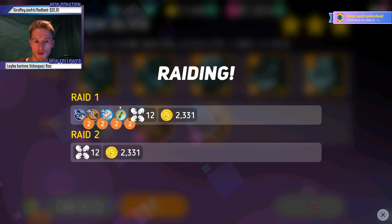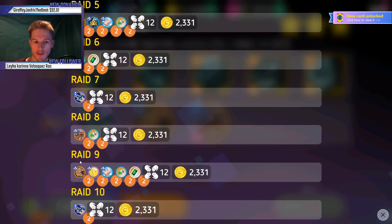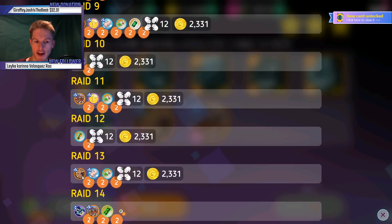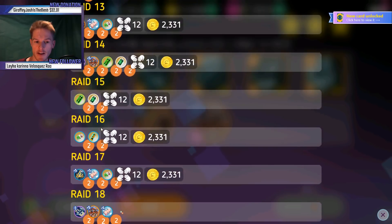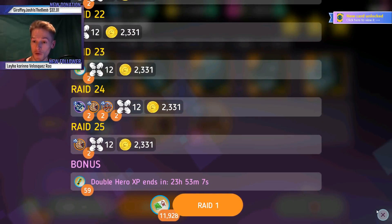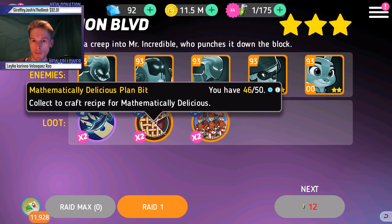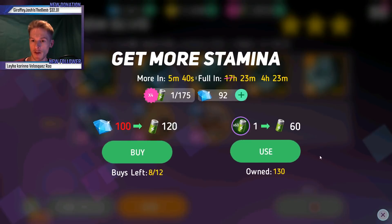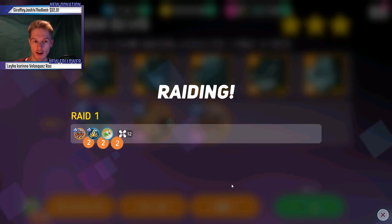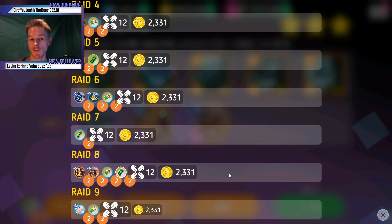I need 25 more, so let me do another raid. Come on, energy! I don't need much more so let's use three and do a 10 raid — come on, we're looking for good stuff here now.